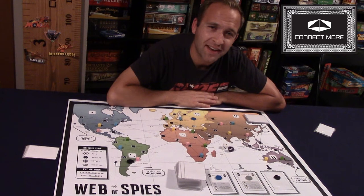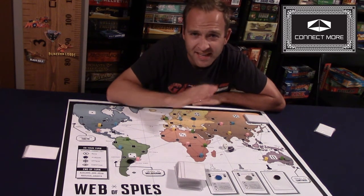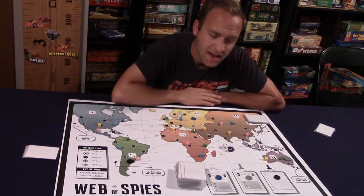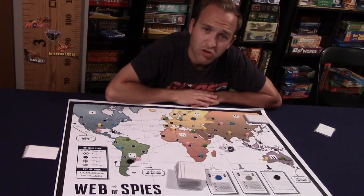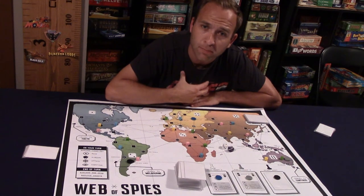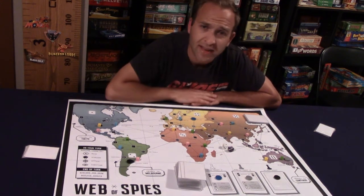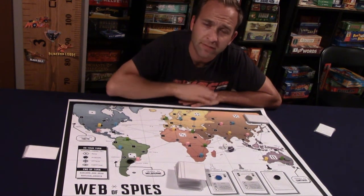Howdy everybody, David Macon here, starting player with Connect More, and welcome to a special Kickstarter preview edition of Avoid the Rules — a video of instruction and demonstration that helps ease rule understanding and learning. Today I'm featuring a deck building game called Web of Spies. You'll notice I'm showing a map at the beginning, which provides unique gameplay experiences I'll talk about shortly. The whole point of a Kickstarter preview is not only to talk about the rules but to give you enough information to help you decide whether this will be a welcome addition to your game collection.